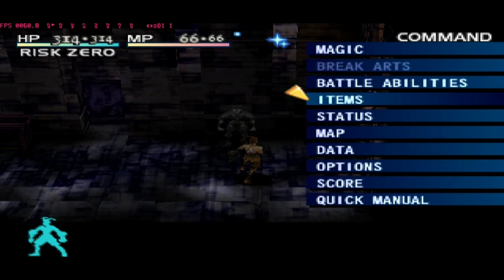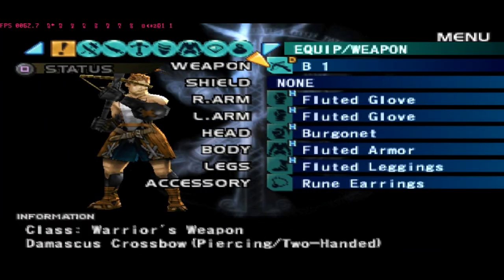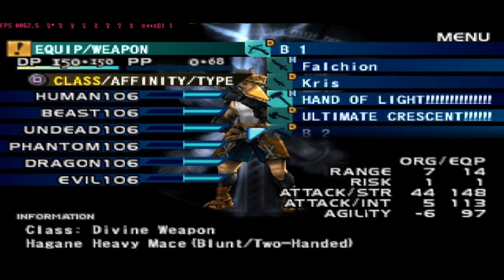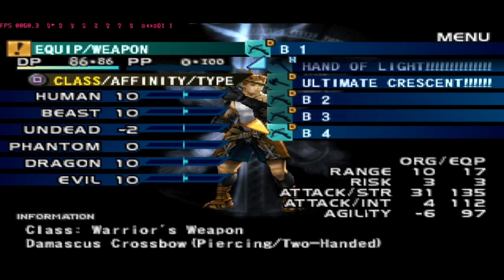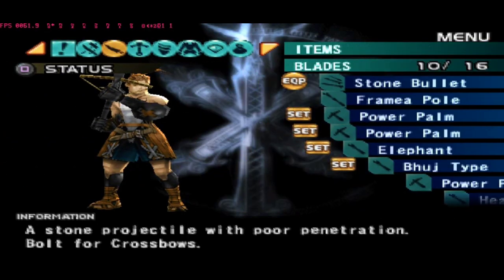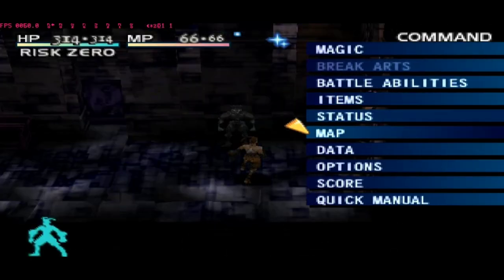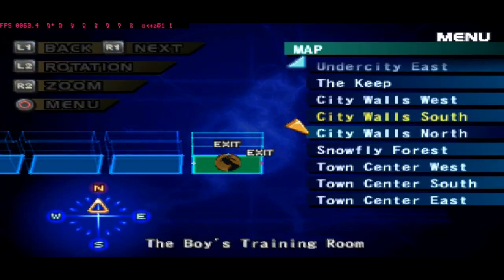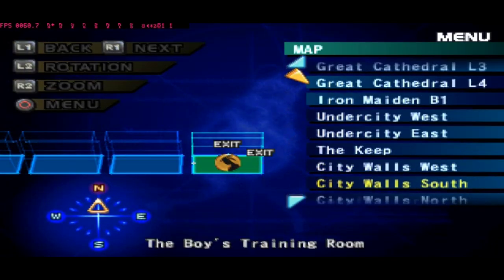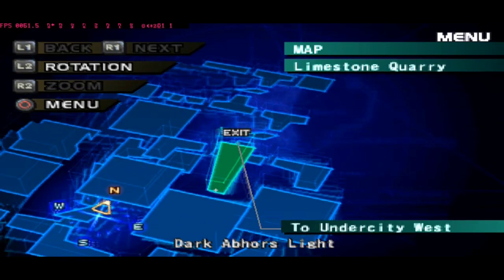Okay guys, so we're back at the background story video. Today we're going to get what's called the ultimate weapon, which is the crossbow type. This is a look crossbow which we can get from the limestone quarry.